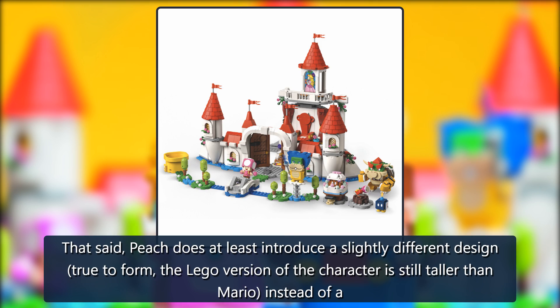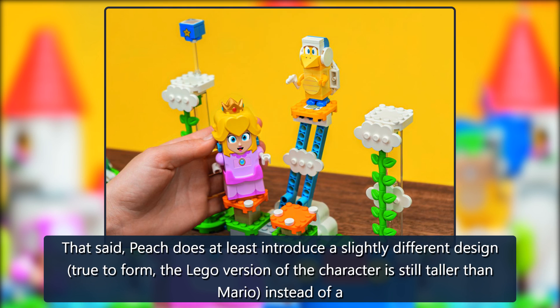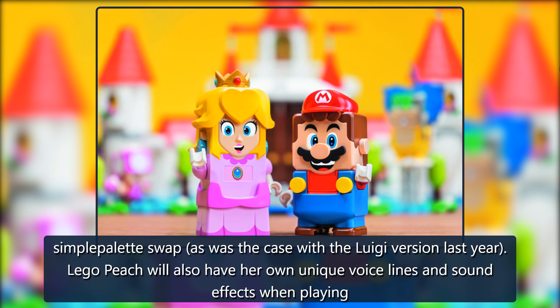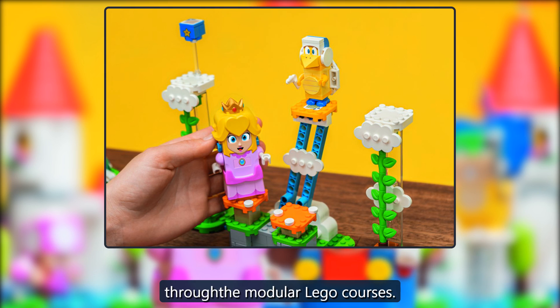That said, Peach does at least introduce a slightly different design. True to form, the LEGO version of the character is still taller than Mario, instead of a simple palette swap, as was the case with the Luigi version last year. LEGO Peach will also have her own unique voice lines and sound effects when playing through the modular LEGO courses.